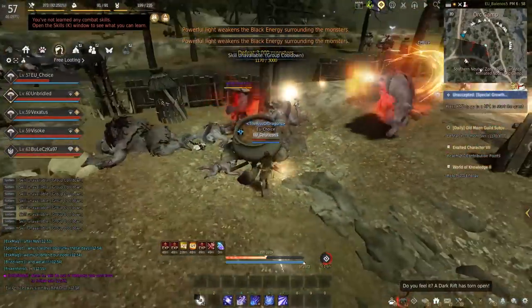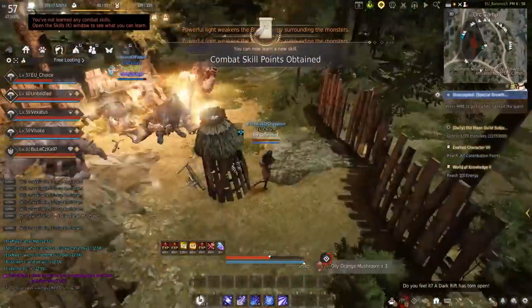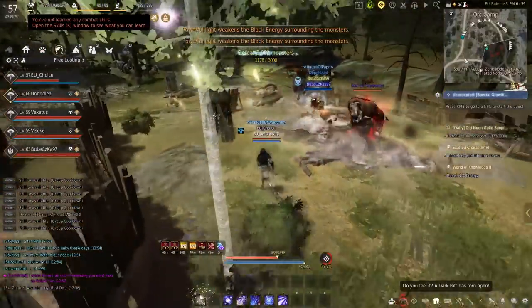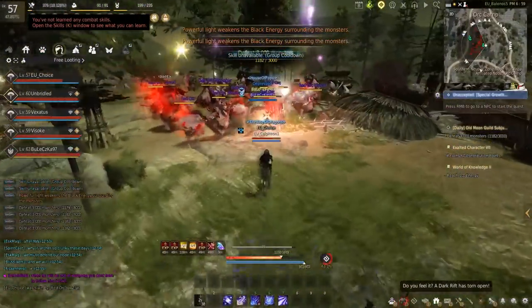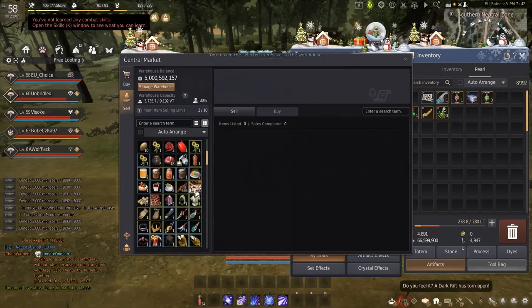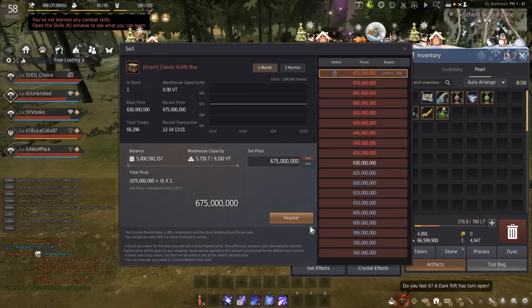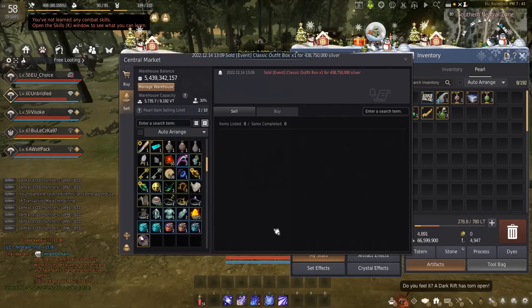After that, we ended up getting ourselves power leveled. We found an Orcs party who graciously allowed me to join. They were power leveling some guildies, so I got myself a bit power leveled for the season. Then I received a costume as part of the Season Pass which, since I am not enhancing anything in this challenge, I ended up selling for raw silver. So you're welcome, EU — I hope you enjoy the free costume.